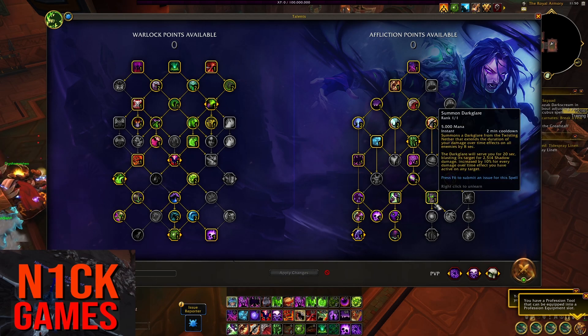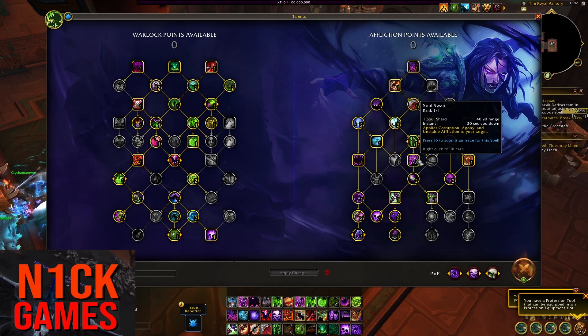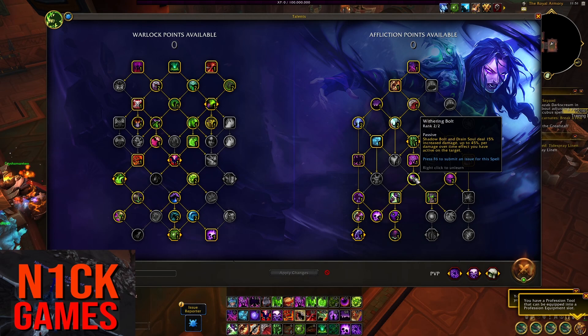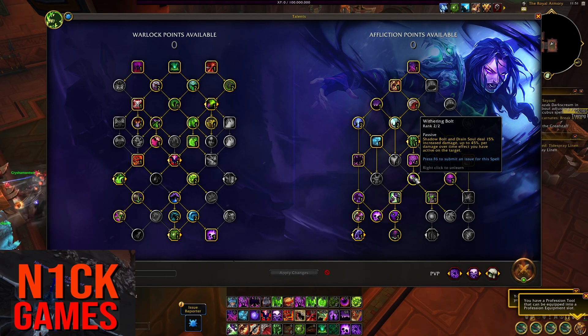Sacrolash's Dark Strike, Dark Glare, Soul Swap. Soul Swap is actually pretty useful, considering that it's really hard to keep up all your dots when you're cycling through your Raptures, so being able to throw this out is definitely useful. Weathering Bolt — this is mandatory for single target. Basically Drain Soul is dealing 15% more damage, up to 45% damage, if you have three dots on the target that you're Drain Souling. So this is definitely huge.